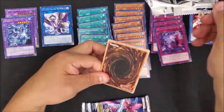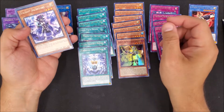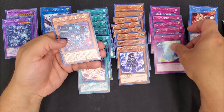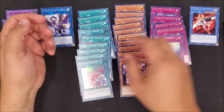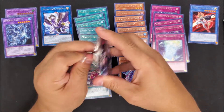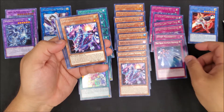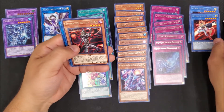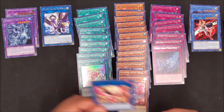All right, halfway there guys. I believe it's gonna pull a collector's rare or something. Backup Secretary. Another Live Twin — why did they get out of one of those? Nightmare Phoenix! Look at that — pulled one! All right, pulled one for my boy.